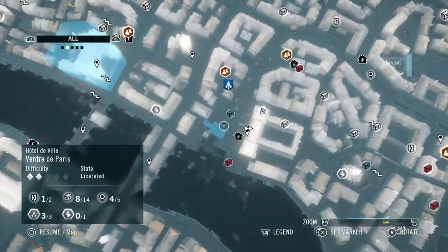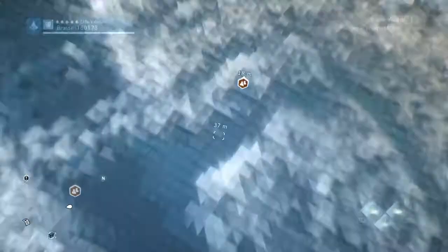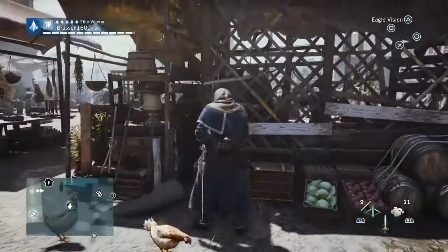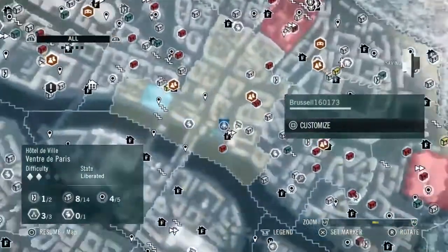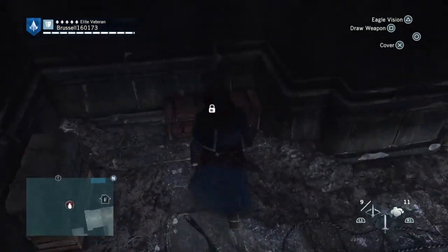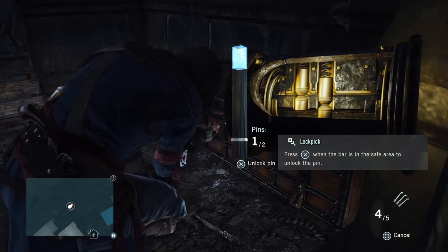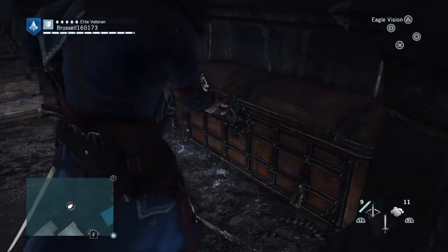Next is a blue chest — a nomad chest, as they call them — and that is over here. It's in the marketplace, you can easily find it by some stalls. And then the next one is another red chest; I think this one's underground again. You just go down, find the entrance, and just walk around the corner. You can't miss it — just head to the marker. Two-pin lock, pin one — there we go.